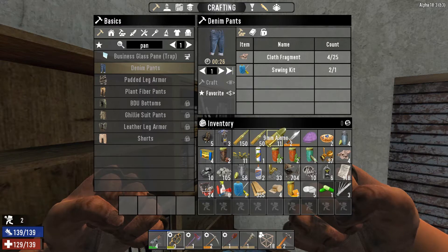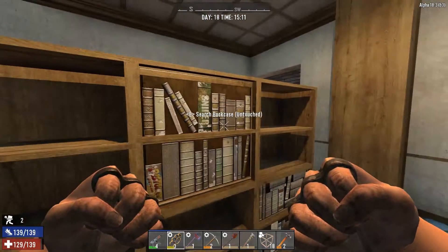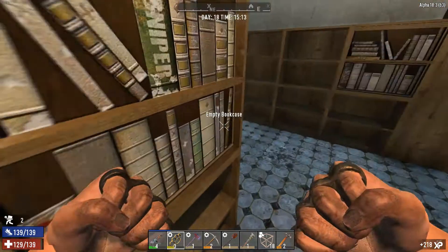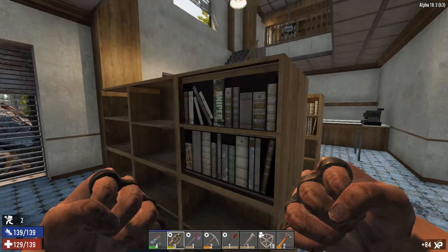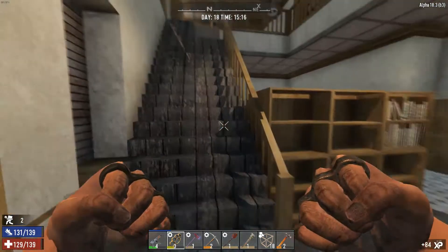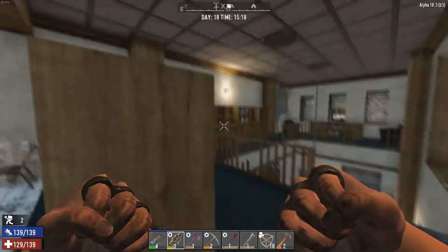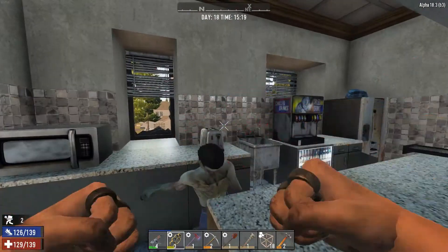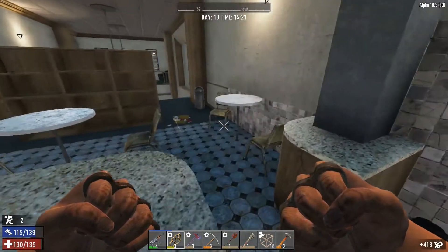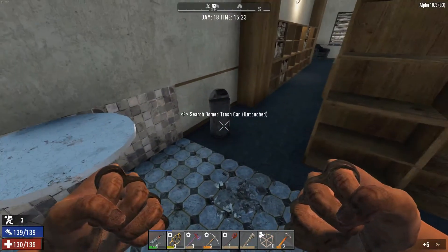I need more cloth. Let's see — empty, lots of paper which would be good. I can make a table saw, that's nice, I like that. Table and paper. Always check the trash cans. There's more books up here, nice. Anybody else up here though? There's somebody. Always pick up the chairs, especially early game — free wood. Later game it's not so much a big deal.